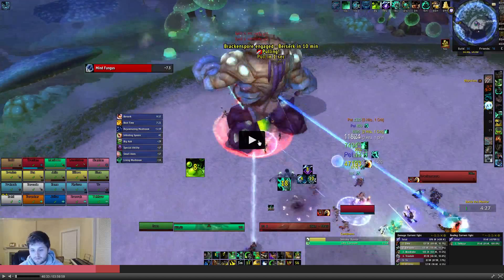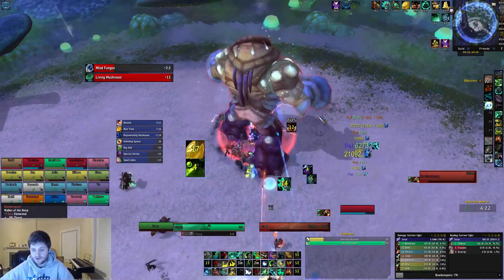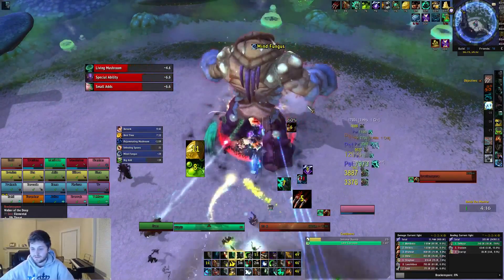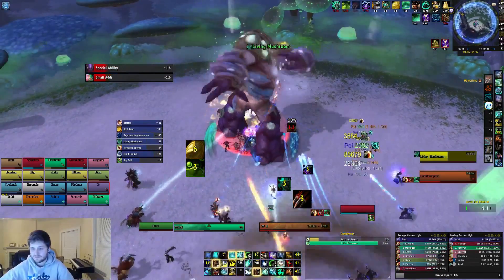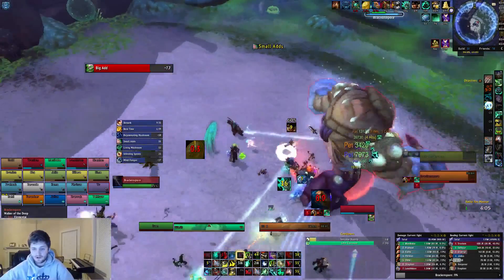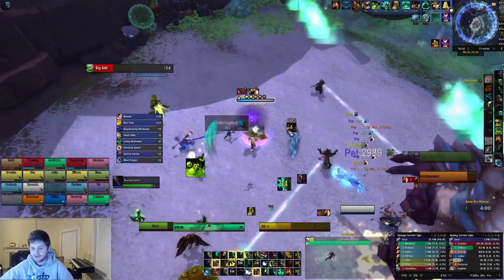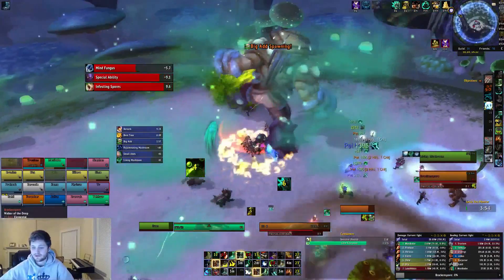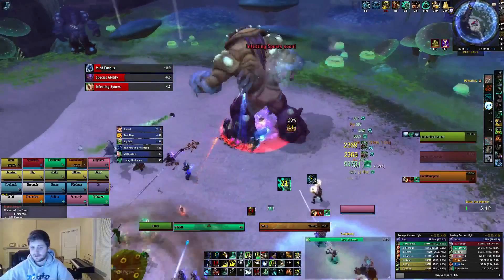I'll let you watch this attempt and talk through it. You can see my normal opener immediately into Energizing Brew — I use a three Chi Explosion here, then a four, then a three. I come over to the add and Touch of Death, then set run back in, Zen Meditation through that. I wanted to Karma the boss but couldn't hit it. I should Fist of Fury here — this is where the roll hacks start on Brackenspore, just look at all the Chi Explosions.